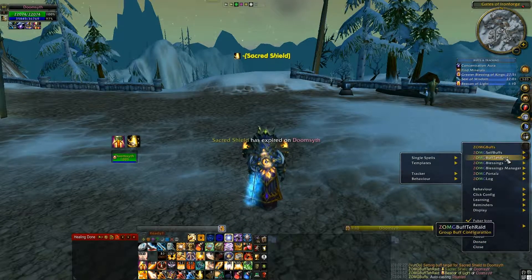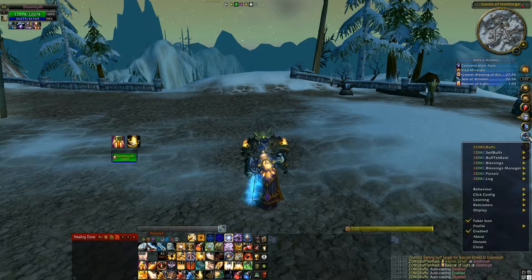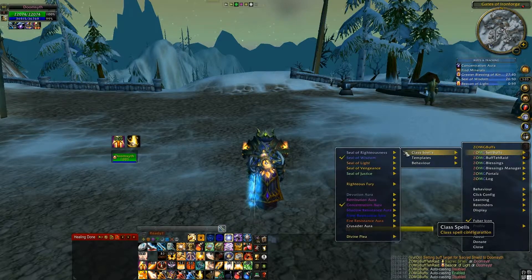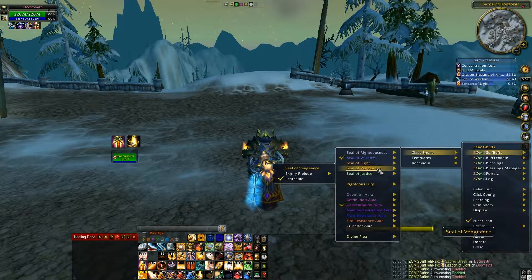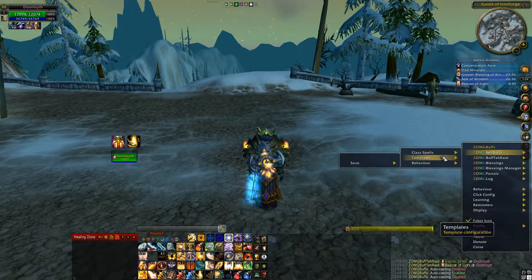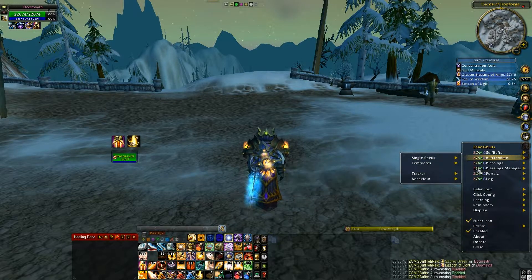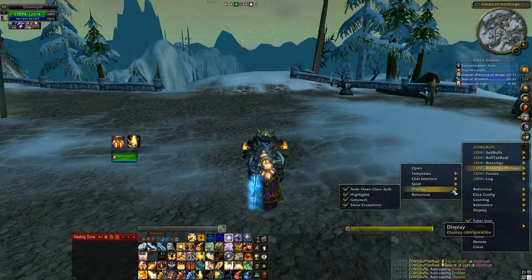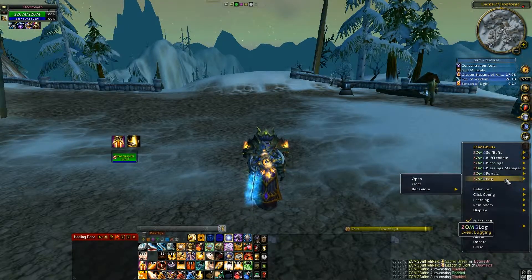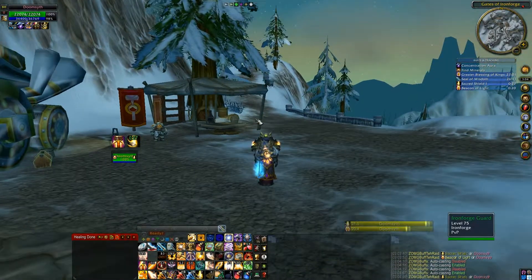I do believe Hand of Freedom is actually remembered by default. If you simply right-click this icon, you can go down to each of the things: Self Buffs, Class Specific. You can tell which ones are learnable — like Seal of Wisdom is learnable in this spec, Righteousness is not, Vengeance is, and Righteous Fury is not. Concentration Aura is. Buff the raid single spells — you've got Beacon of Light, Sacred Shield unchecked as learnable because I do not want them cast automatically. You can simply click the spell to toggle it on and off. You've got your Blessing Managers, which opens templates — that's extremely complex — portals for other things. Overall it's like all my add-ons: extremely, extremely customizable. And I love just being able to scroll my mouse wheel when I lose a buff.